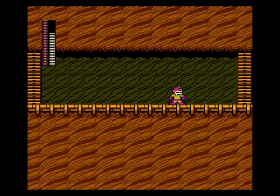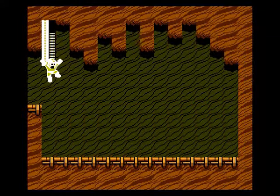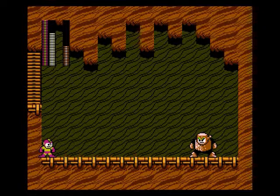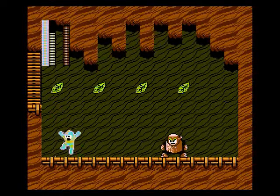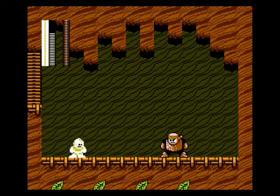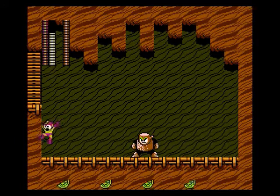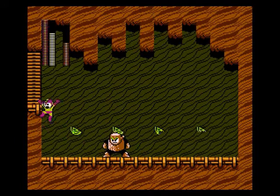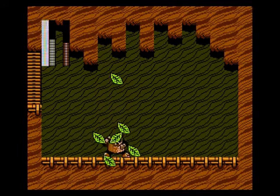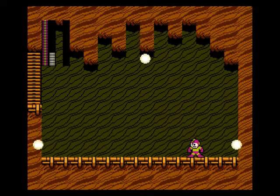With that, we are officially at Wood Man. Fun stage — not that long, but then again, none of the stages in this game are really that long. Wood Man shoots his leaf shield and has a leaf rain. I'm just going to show off how his pattern works — just jump over the leaf shield. If you jump against the wall, you won't get hit by the raining leaves. That took off his health bar — this is his weakness. Fully charged Atomic Fire shots absolutely annihilate him. Of course, wood's gonna be weak to fire — what did you expect?